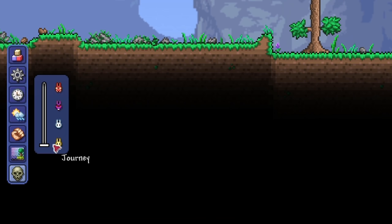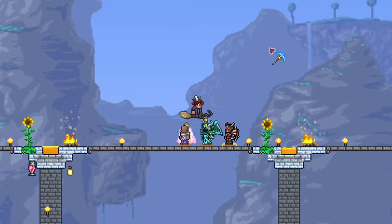Most importantly, journey worlds have a world difficulty meter. By default, it's in journey difficulty, or half-times difficulty. But you can set it to normal difficulty which is 1x, 2x for expert, and 3x for master. And the best part is you can still get the exclusive loot from here, so to some extent, journey worlds are all worlds.